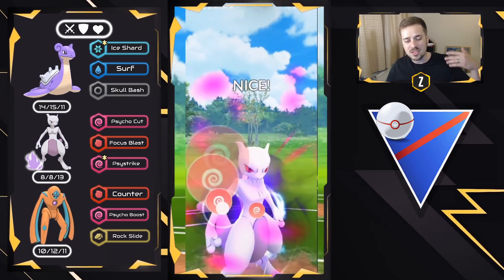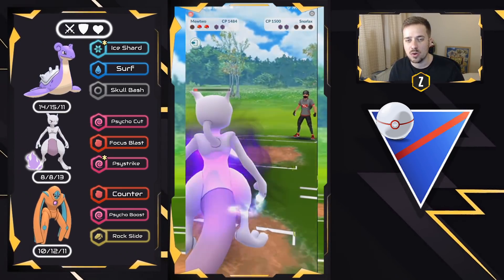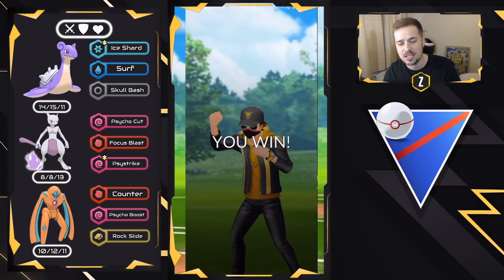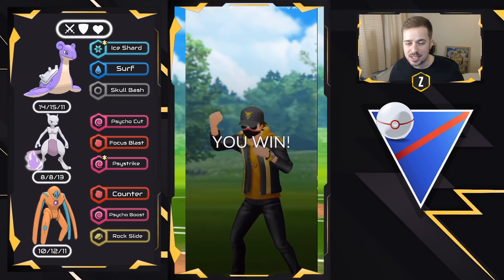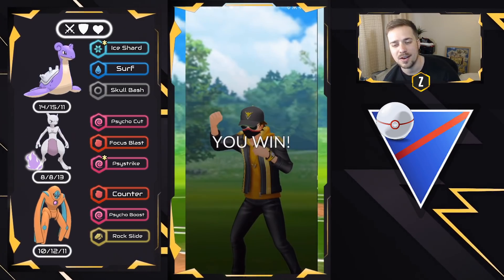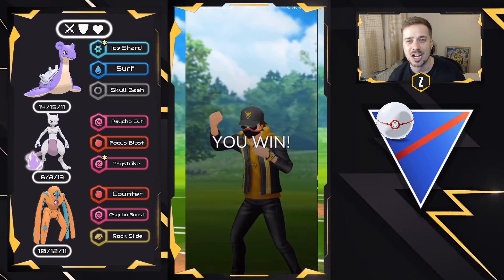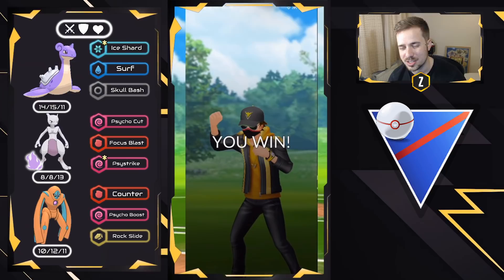If there are no super hard-hitting fast moves like Dragon Breath or Shadow Claw in the back, Shadow Mewtwo can sweep teams if you give it shield advantage. Those were good games — very well played to my opponents. A lot of fun with this team; pretty spicy using Mewtwo. Lapras and Defense Form Deoxys are very meta but I just wanted to try Mewtwo to see how it goes. Hope you enjoyed the Shadow Mewtwo booms in the Retro Cup — thank you for watching and I'll see you in the next one.